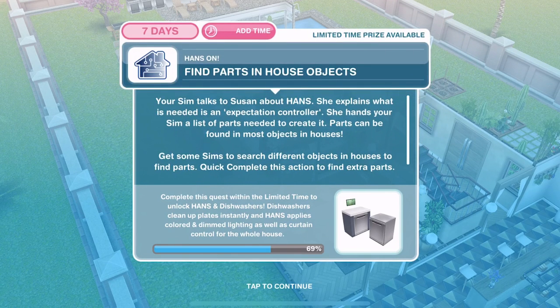Now we need to find parts in house objects — we did this in part 1 I think. Your sim talks to Susan about hands and she explains what is needed is an expectation controller. She hands your sim a list of parts needed to create it. Parts can be found in most objects in houses — get some sims to search different objects to find parts.